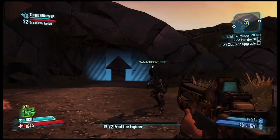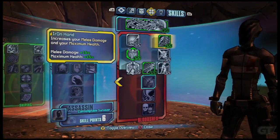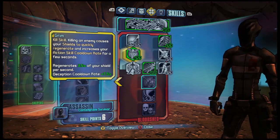And Adam is playing as Zero, who has a bunch of gibberish as his name. We're going to take a look at everybody's skills now. Adam has already put a few points into the Bloodshed tree, which is all about doing a lot of melee damage at Zero.